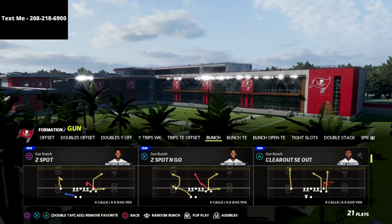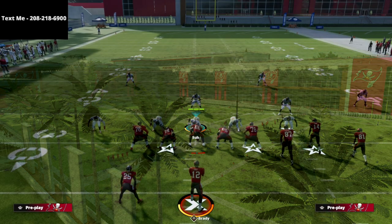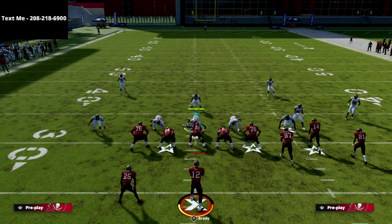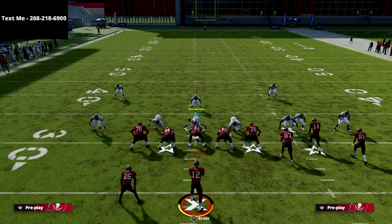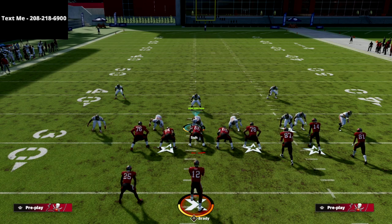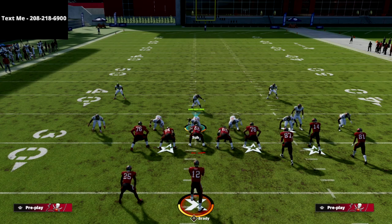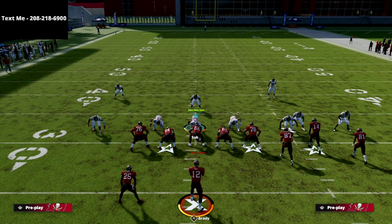The play we're going to be going over in this video is the clear out SE out. But before we get too far in, I want to make sure you know about my text message membership. It's completely free — all you have to do is text the word Madden to 208-218-6900 and you'll be signed up to receive free offensive and defensive ebooks and guides every single week.